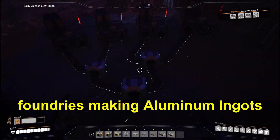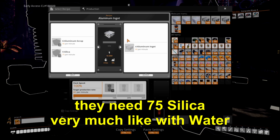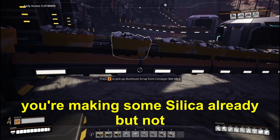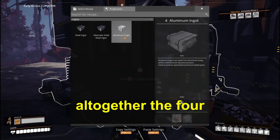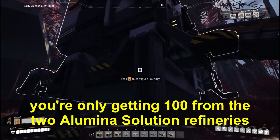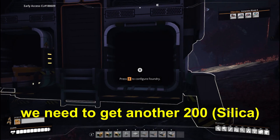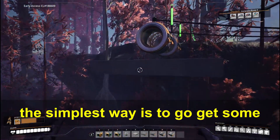Foundries making aluminum ingots take 90 scrap per minute, plus they need 75 silica each. You're making some silica already, but not enough. Altogether the four foundries are going to need 300 silica. You're only getting 100 from the two alumina solution refineries, so we need to get another 200 from elsewhere. The simplest way is to go get some quartz.